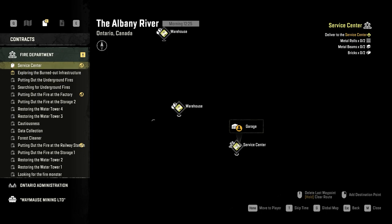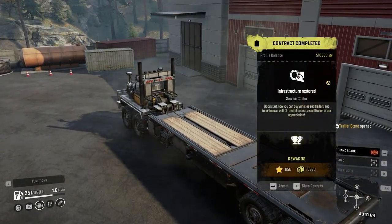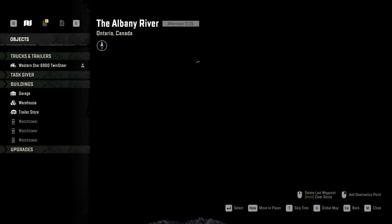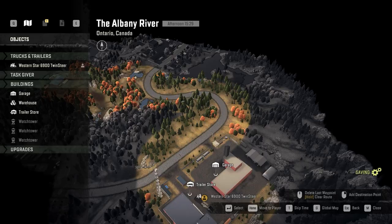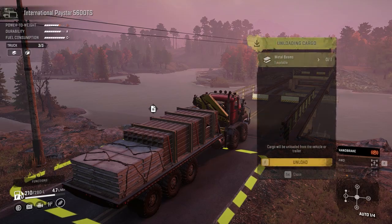After you finish the service center contract, there is one bridge to fix. You need one concrete block and one metal beam for that. The bridge is somewhere around this area — you can follow this road until you get to that bridge. This is the task for fixing the bridge; just follow this road until you see the task.